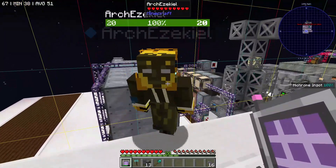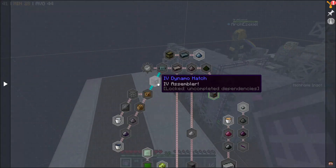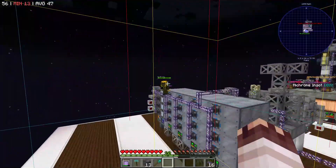Greetings, I'm John Spirit. I'm Arch Ezekiel. We need more petrochem and so many other chemicals to get our damn IV dynamo hatches, and welcome to Sky Greg Super Shorts.